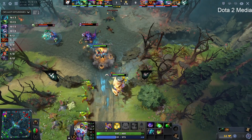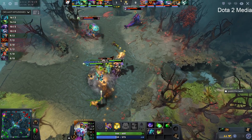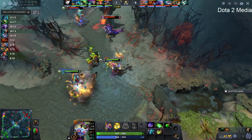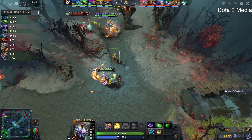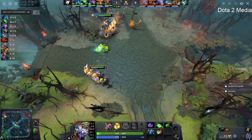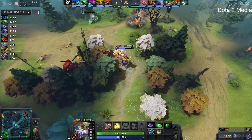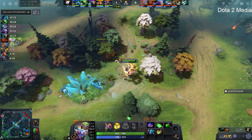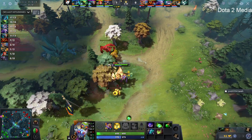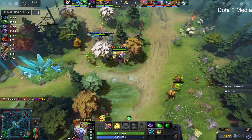The hits just keep on coming. Down towards bottom, Viking have cleared out that big wave that arrived on their tower — there's another one here. Ilias is not doing any pulling or stacking, just continuing to play under the dire tier 1, trying to keep the pressure on Toby and Aramis. Ilias is going to try and drag back the large camp pull, but Epikid plays forward making sure Shadow Shaman doesn't get any free contest on it.